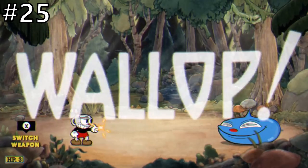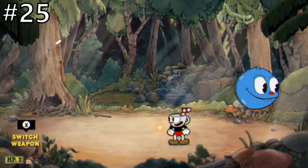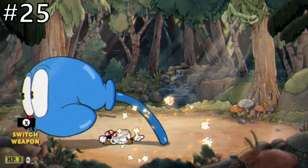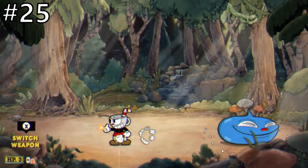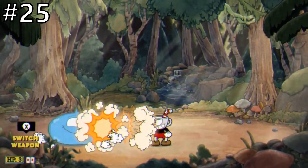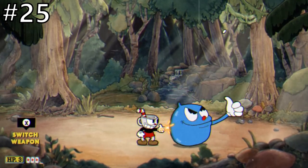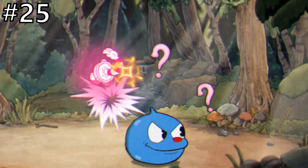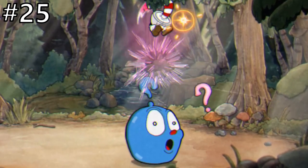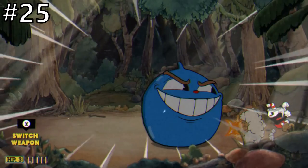At number 25, the easiest Cuphead S rank in my opinion is Goopy LeGrand. This guy is just really easy and there's not all that much to say about him. In phase 1 he'll bounce around the screen trying to crush you, which can very easily be avoided by dashing or just moving a tad bit out of the way. Every now and then Goopy will lunge forward at you, but you can easily duck under this. After alternating between these attacks, Goopy will eat a jellybean, spawning three parryable question marks above his head. You're required to get all three of these parries since these are the only parries Goopy gives you, but they're very simple to get. Goopy will then double in size, heading into phase 2.